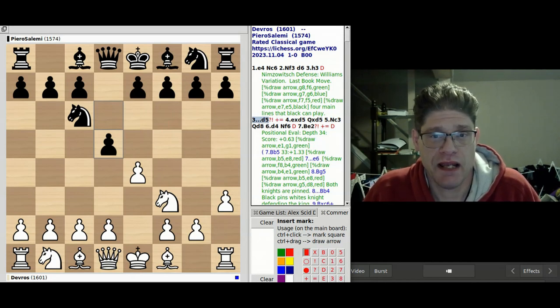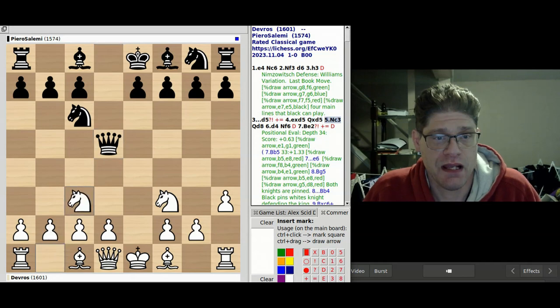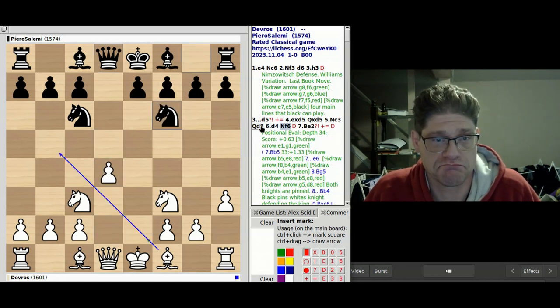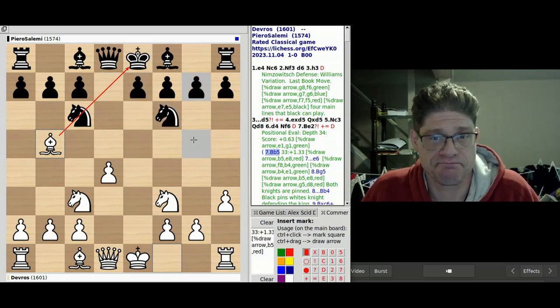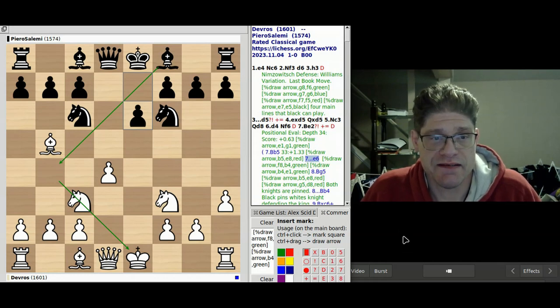Unfortunately my opponent didn't play that. The game continued and I was going for a Scandinavian defense idea — if I attack the queen I'll get a tempo if the queen goes back up, which my opponent did. I opted for bishop e2, wanting to castle kingside. My computer suggested pinning the knight to the king instead. With the move e6, I was assuming my opponent might come down and pin my knight.